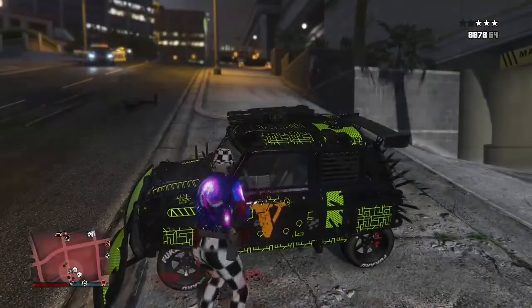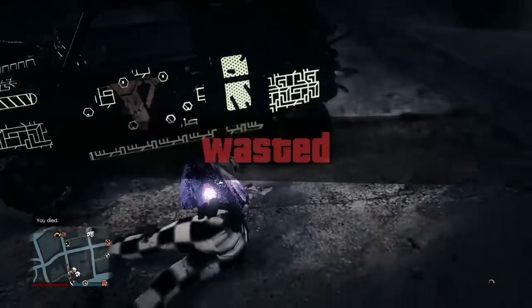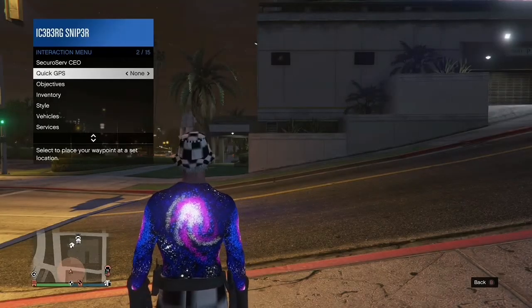Once the cops are shooting at you, stand right next to your vehicle. Once they kill you, we're about to do this super fast — once you respawn, go into your interaction menu and go all the way down to services.